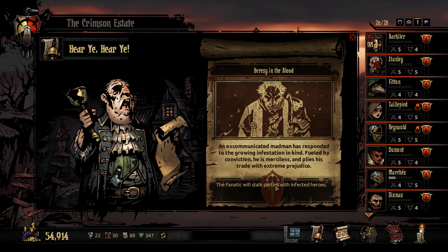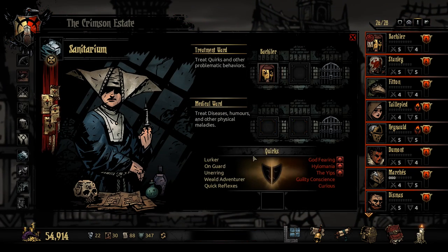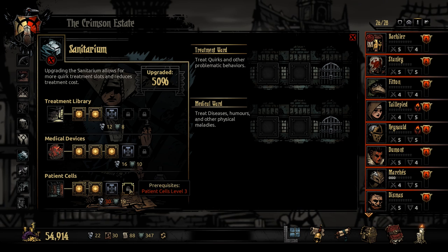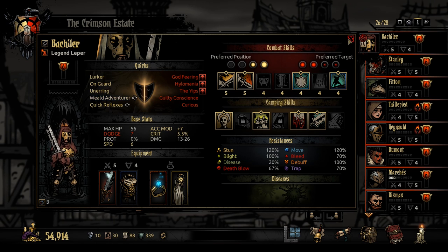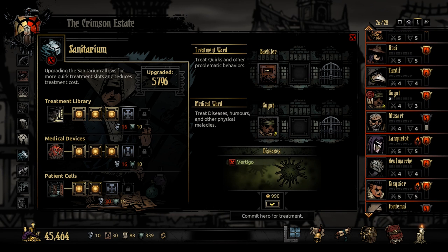The Fanatic will stalk parties with infected heroes. We don't have any infected heroes at the moment, so let's lock Quick Reflexes. How much will that cost? 10,000. Can we make it any cheaper? 9,450 — it's worth it. His speed is 6 right now; it would be 4 without the quirk. Let's lock that one and remove the diseases.